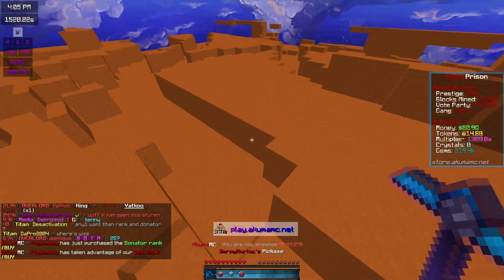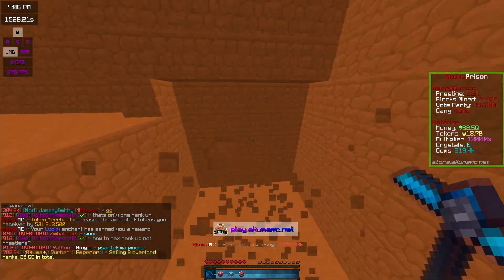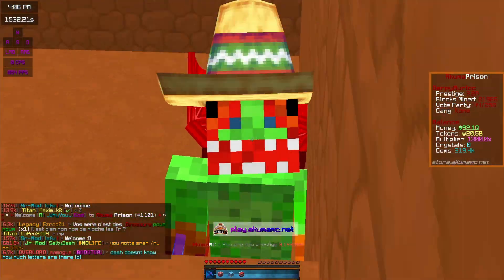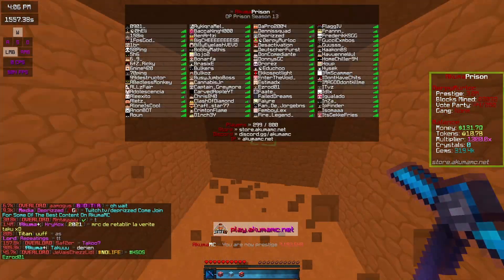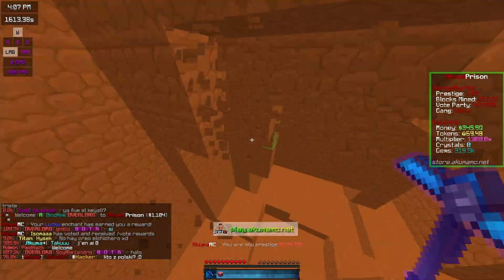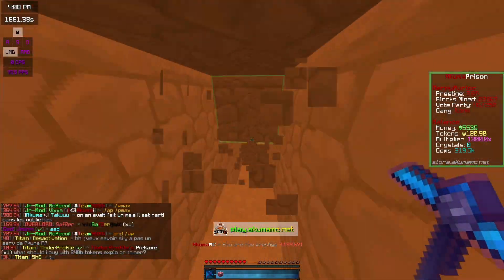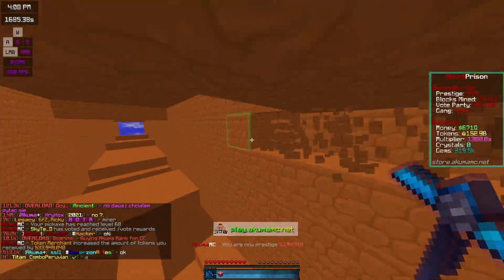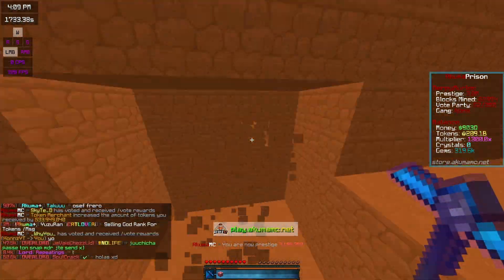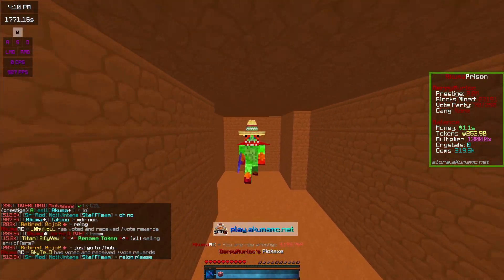Look how fast I'm getting tokens — about 1 billion every second. We're going to do a little time-lapse and see how many tokens I can get in about five minutes. Okay, so after mining for about three or four minutes in the time-lapse, I've made about 250 billion tokens.